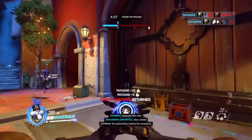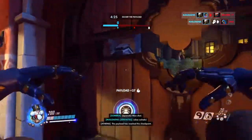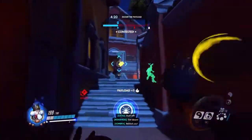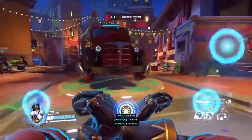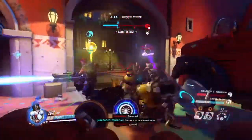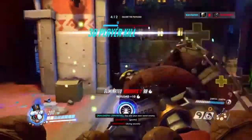The next spray is Zenyatta's Rapid Discord pixel spray. This is, in my opinion, the harder one of the two. You've got to kill four people that have the orb of discord on them in six seconds.